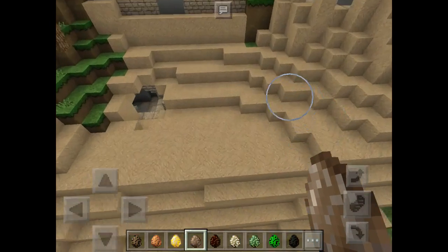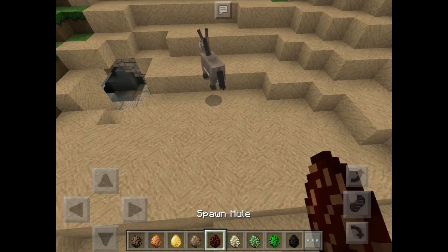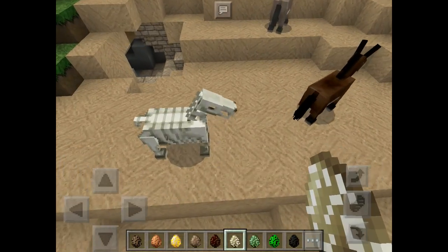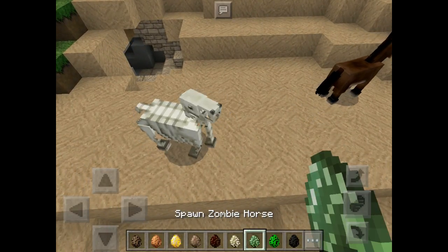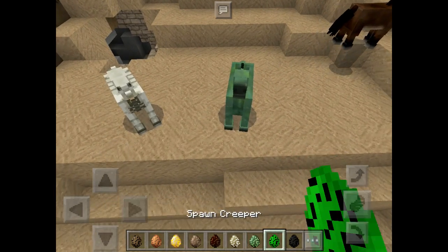There's our villager from earlier — oh, that's a cool cave! Donkeys are the same, the eyes are smaller. Same with the mules. The skeleton horses look the same, and the zombie horses' eyes just look a bit different.